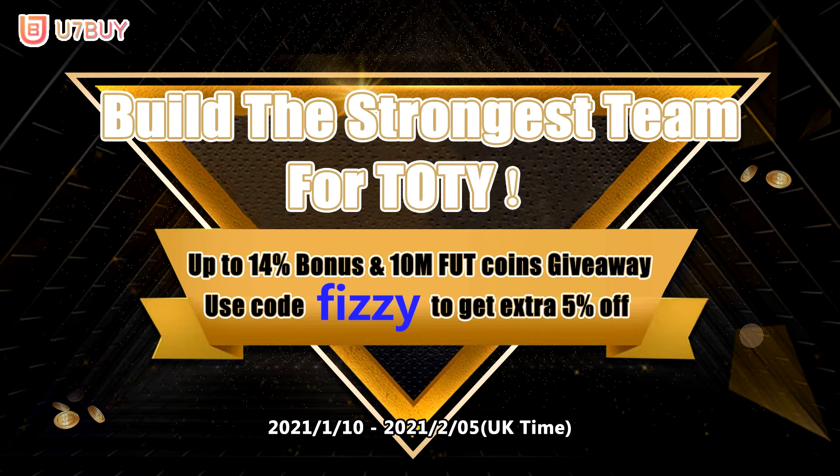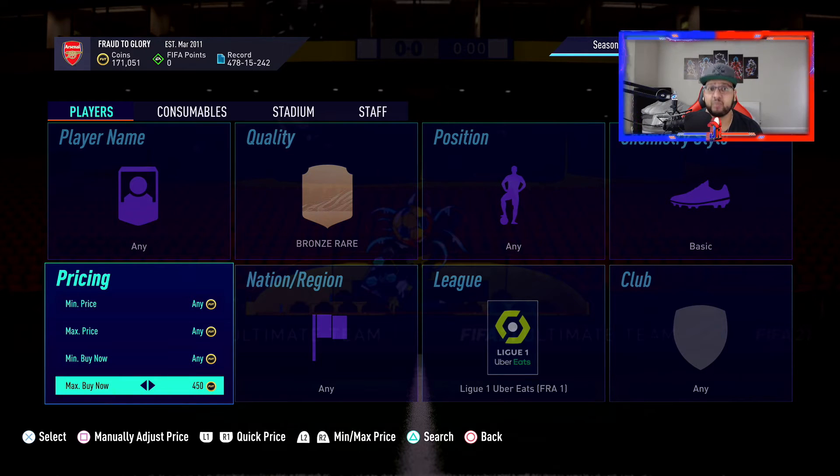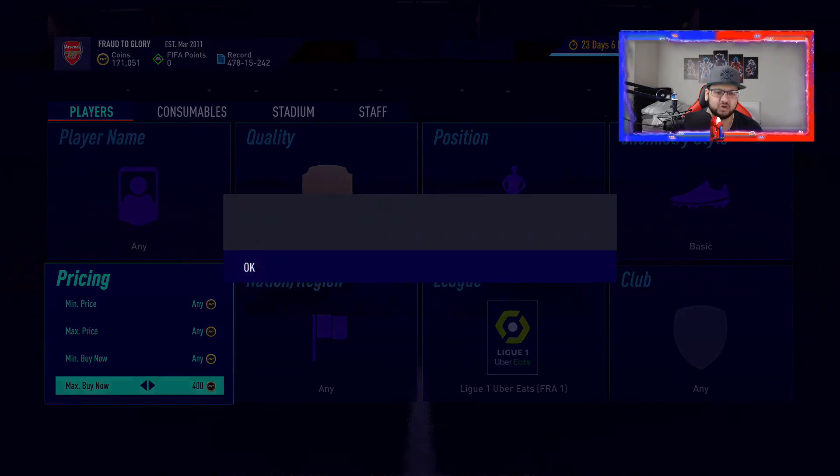Use my code Fizzy for five percent off — new customers get an extra eight percent off. Now, when you're doing the bronze market: bronze rares only, do not do it with the common cards. Bronze rares only — that's very important.